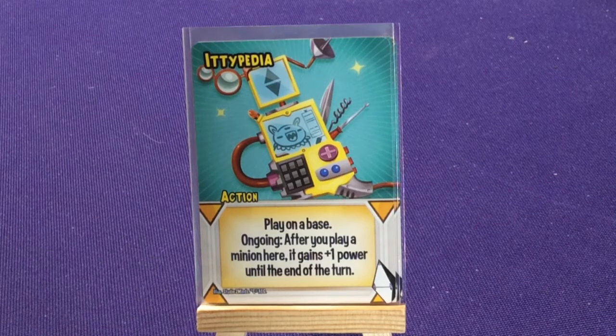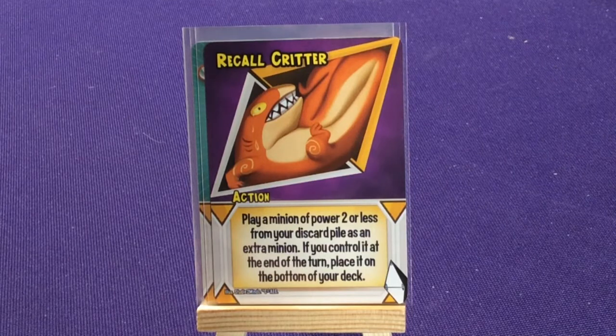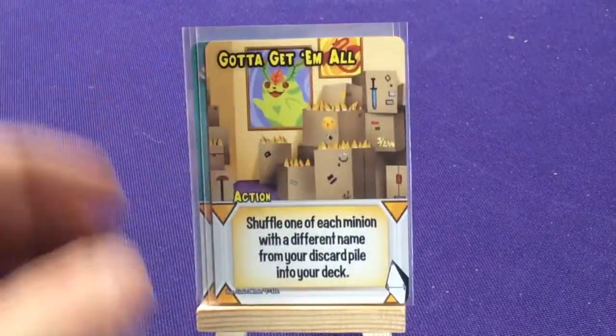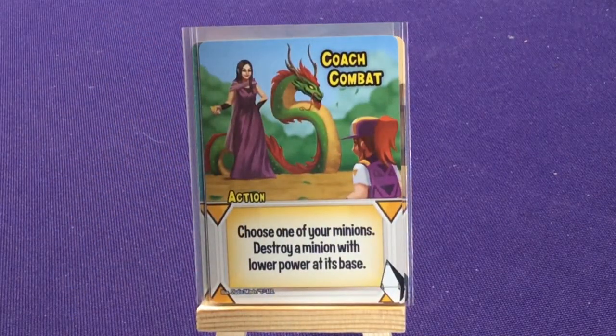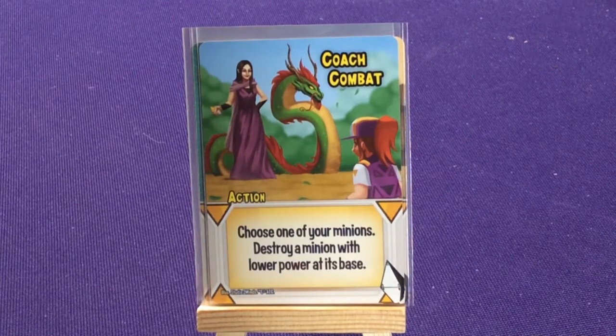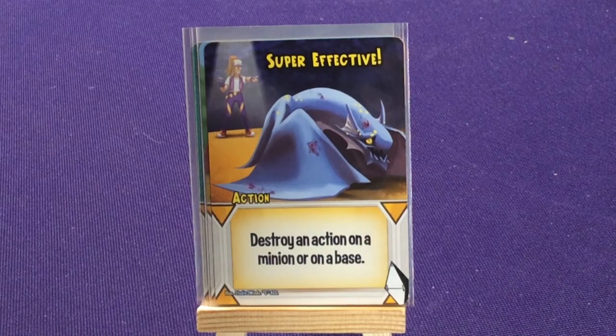Idypedia — like the Pokédex — place on a base, ongoing: after you play a minion here it gains plus one power till end of turn. Recall Critter: play a minion of two power or less from your discard pile as an extra minion; if you control it at end of your turn, place it on the bottom of your deck. Dodge-a-Gigamall: shuffle one of each minion with a different name from your discard pile into your deck. Coach Combat: choose one of your minions and destroy a minion with lower power at its base.